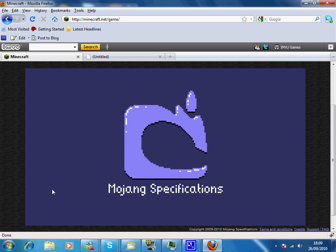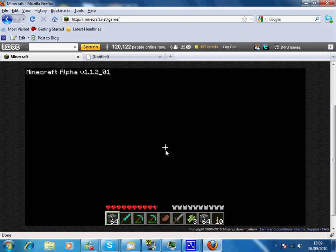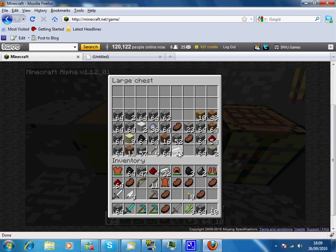Load up our game again, and when it's loaded we'll open up our chest, and here you can see we have 32 bars in our chest, and another 32 bars in our inventory. Now we have a total of 64 bars, and I think we're going to go make some minecart tracks with this.